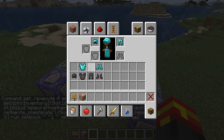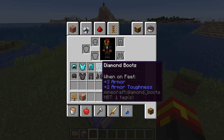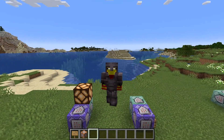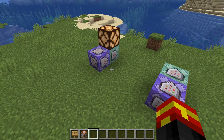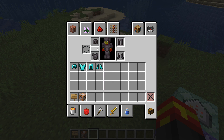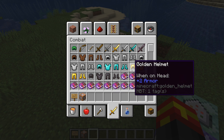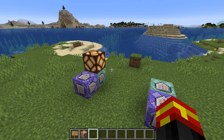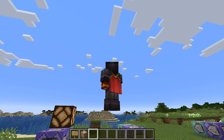As you can see, the diamond armour detector is still working over here. If we take that off and put on our netherite armour, the netherite armour detector starts working. So that is how you detect a specific armour set in Minecraft. You can do any kind of armour configuration — golden armour, a mix of golden helmet with chainmail chestplate, and so on. You can pick any armour set you want.